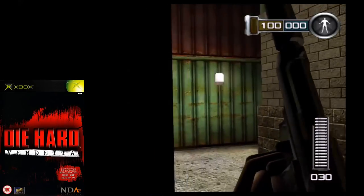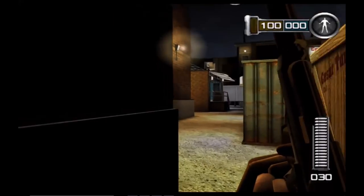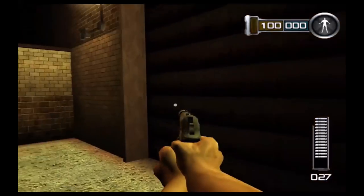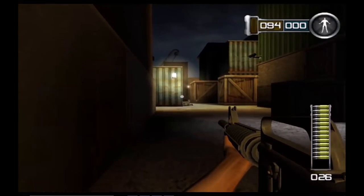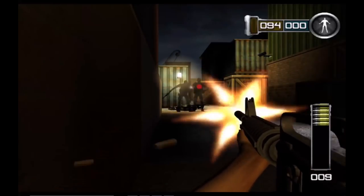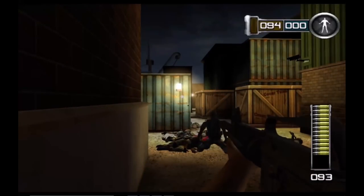In early 2003, Die Hard Vendetta was released for the GameCube and later the PS2 and Xbox. Many years have passed since his days in New York and John McClane is now a Los Angeles cop. The son of Hans Gruber is out to take revenge for what happened to his father. The game is a first-person shooter which offers two unique modes of gameplay: Stealth Mode, which allows you to sneak around and take out enemies just like Metal Gear Solid, and Hero Time, which allows you to slow down time and react quicker, just like Bullet Time in Max Payne. The gameplay was well done, but there just wasn't enough of it. It's still a pretty good game, even 15 years later.